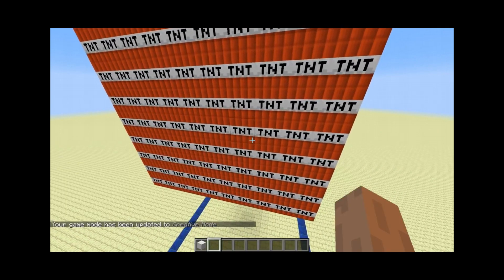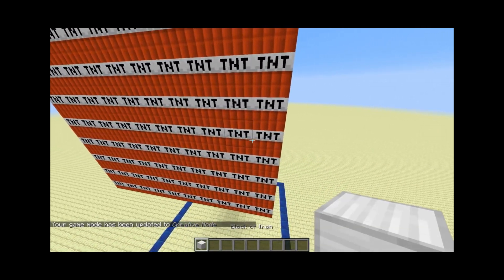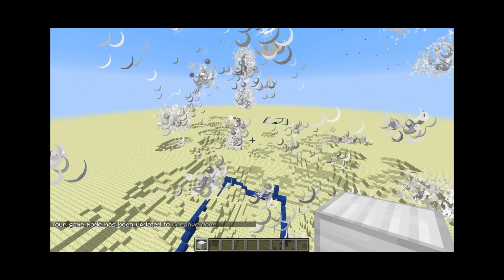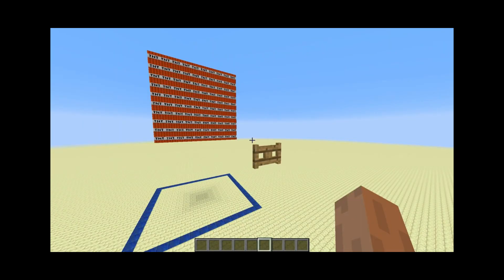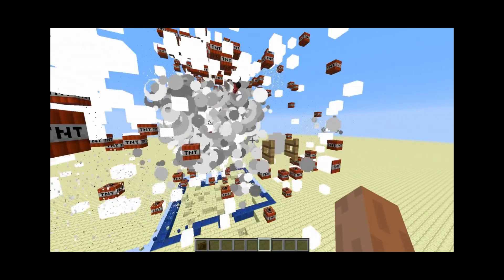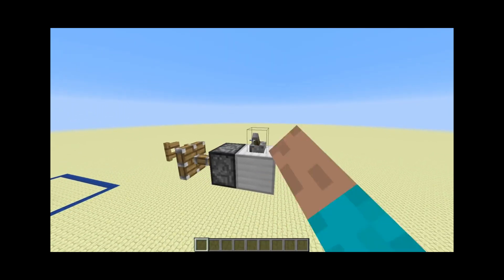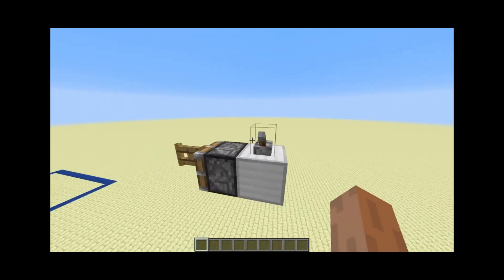Here are some examples of things that will trigger it. For example, placing a block. Opening a fence gate. Moving a block — I mean something that has a collision box.